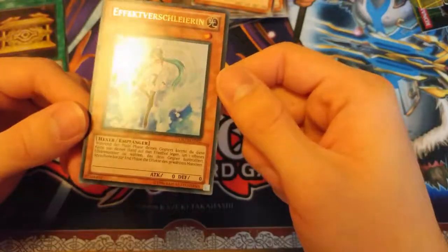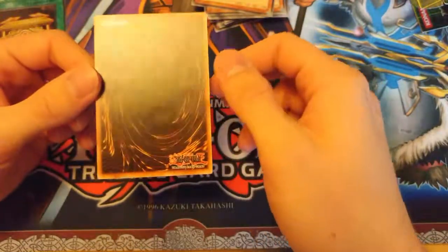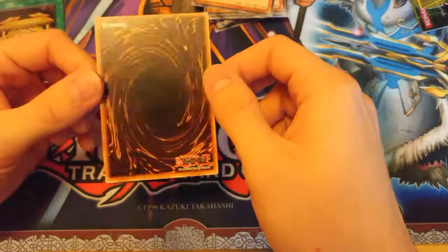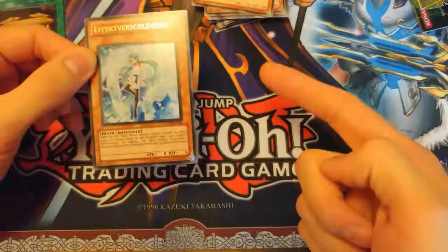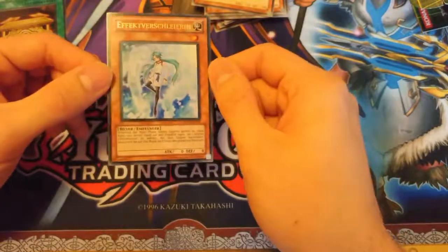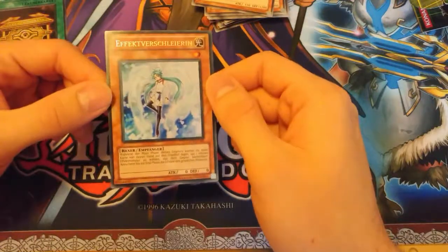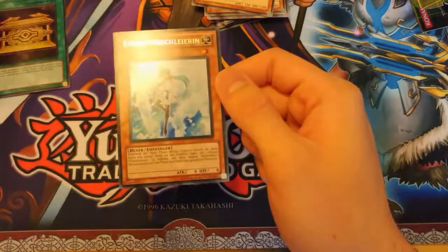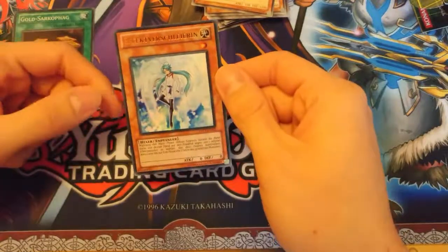Effect Veiler, Ultra Rare — look at that. That's really cool. I could tell there was something in this pack because there were three commons and then the rare. In German packs, that means there's a foil card. Perfect. Great. Thank you very much for watching. This has been a great opening. Also Gold Sarcophagus — don't forget about that one. Thank you very much for watching.